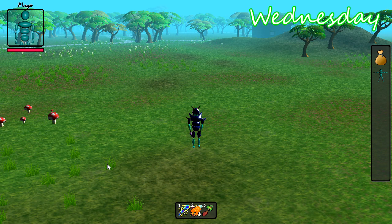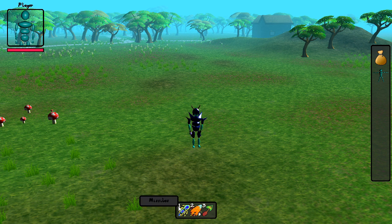It's the middle of the week and today I've made some good progress on the functionality of the attacks. The attack icons now have little numbers by each one and these show what key you have to press to activate the attack. So I'll go ahead and press 1 on my keyboard to activate missiles, and I've added this effect here to show that the attack is in progress.